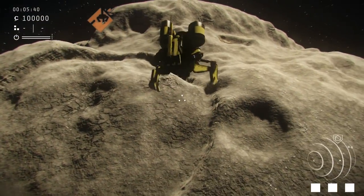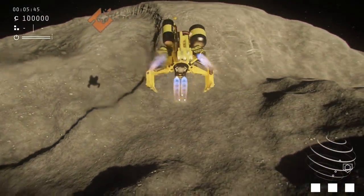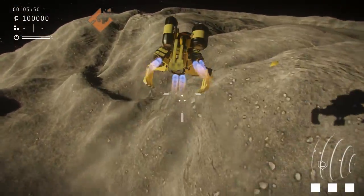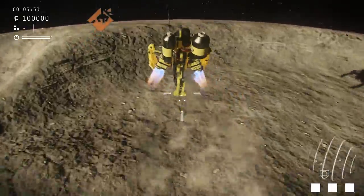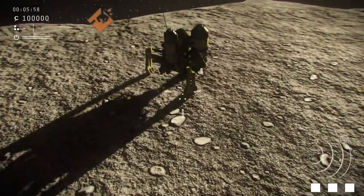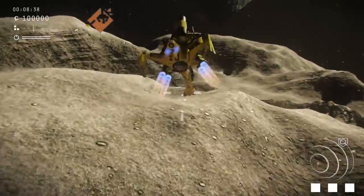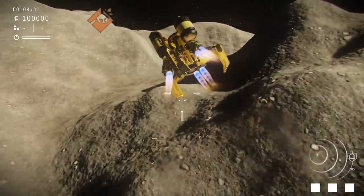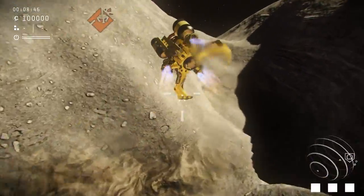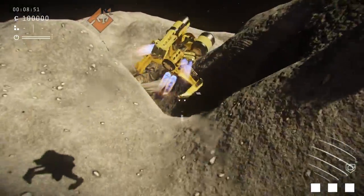Another one of our mechanics is fairly similar to how you can sprint in most first- and third-person shooters — that is our afterburner thrusters. When you hold down the Shift key and thrust, the engine goes into overdrive and simply allows you to go faster in a given direction than you otherwise would. It's essentially a way of either allowing you to pick up heavier objects or travel in a certain direction faster — say you're trying to recover from a sudden fall or you realize you're about to crash into an obstacle.